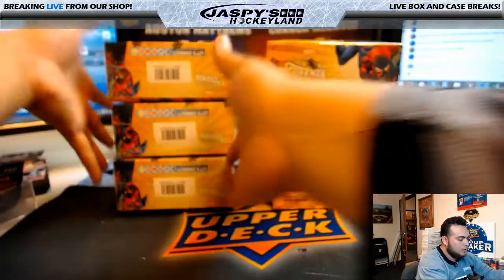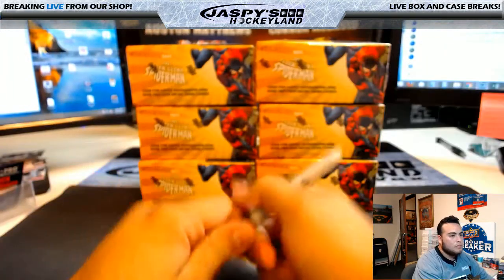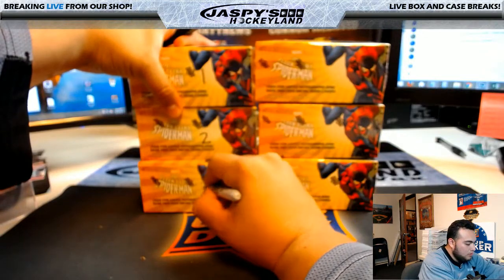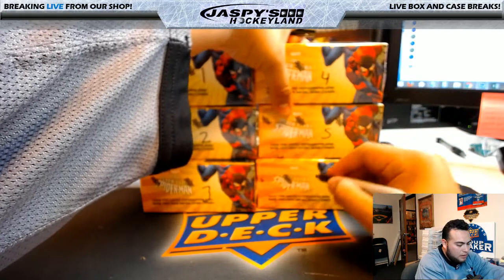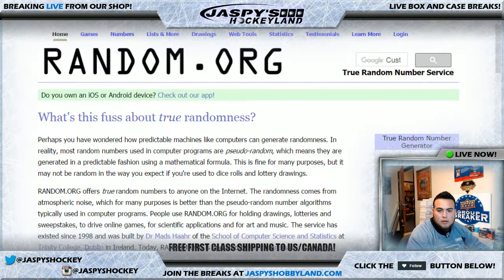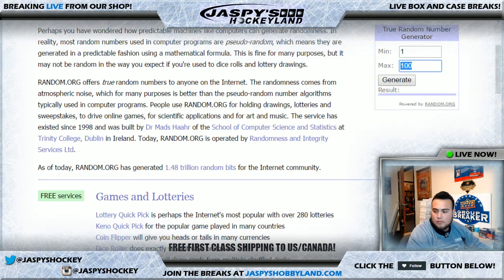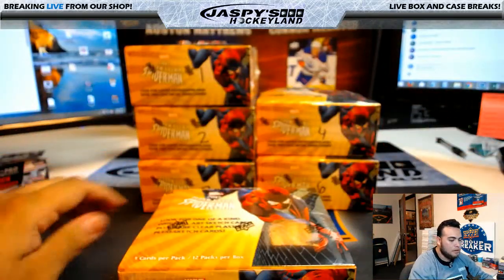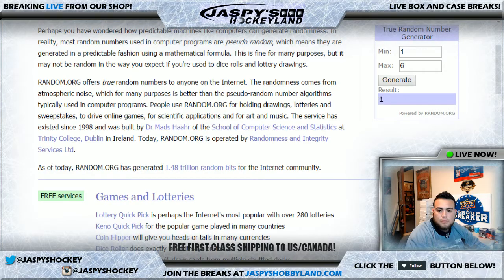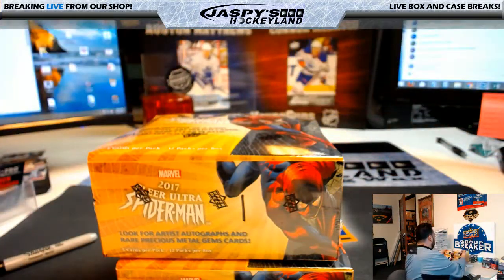I like to flip them around — no backward boxes here for Spider-Man. So here we go: one, two, three, four, five, six. Six boxes available, generate two boxes. First box generated is box five, so here it is — box five. Generate one more box and it's box one. So box one and box five, with two, three, four, and six for future two box breaks of Spider-Man.